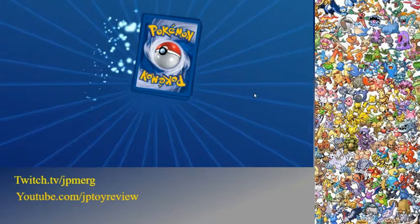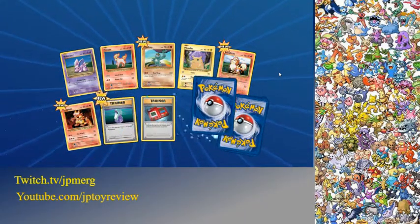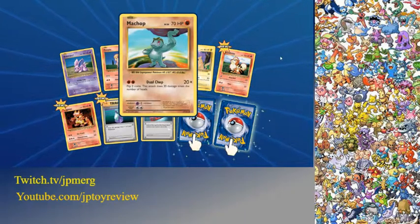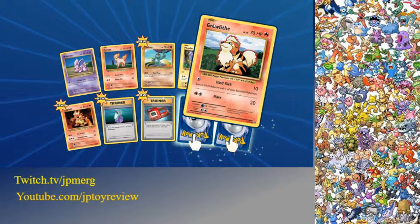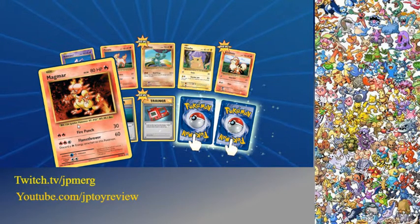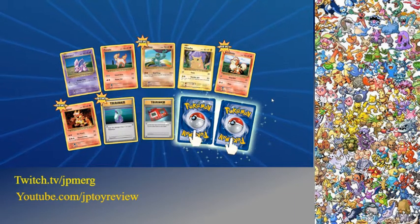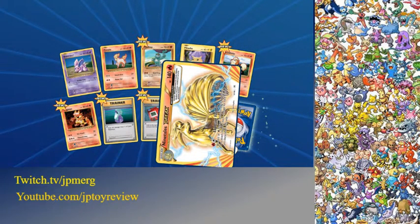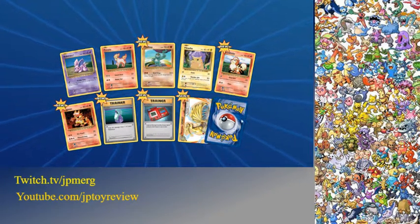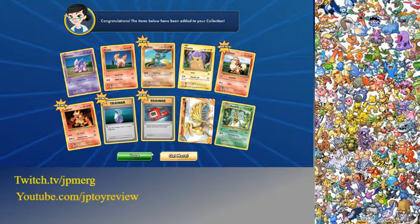Last pack here. Let's see. We got Machop, Growlithe, we got Magmar, Potion, we got Pokédex, and two hidden cards — let's see what we get. Ooh, a Ninetales Break! That's nice. And the last guy is going to be... a Beedrill. Aw, that's it guys.